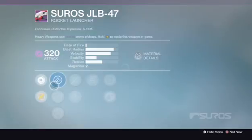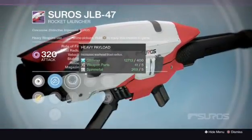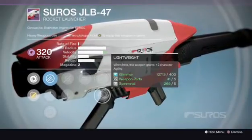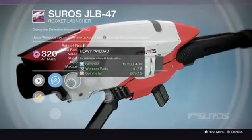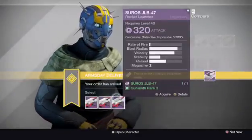Alright, rank two. We got Warhead Veterinarian again, Linear Compensator, Hard Launch, Heavy Payload, Speed Reload, Javelin, and Lightweight. Not bad — somewhat decent. I see Javelin and Heavy Payload, Hard Launch. Those are good perks. Not a bad rocket launcher with some good perks.